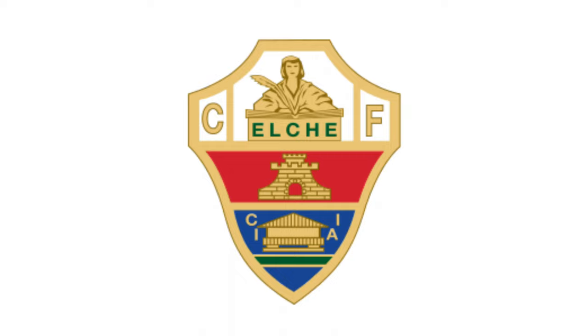The basics are the stadium, the jersey, and the logo. Starting with the logo. The logo is in the shape of a shield, divided into three sections. The first section on top has a white background and depicts a person writing into a book. Underneath that, it has the team name, Elche. On the left side of the first section there's a C, and on the right side there's an F. The CF stands for club football.